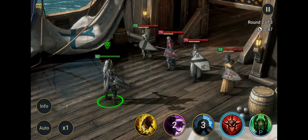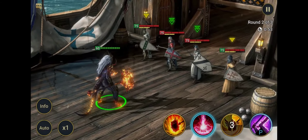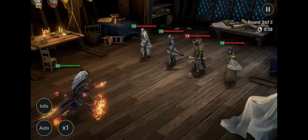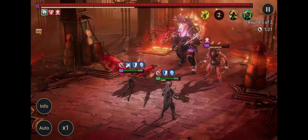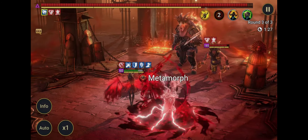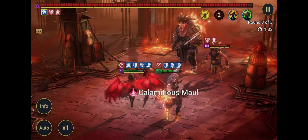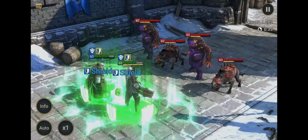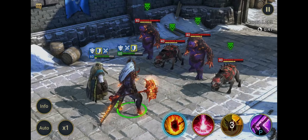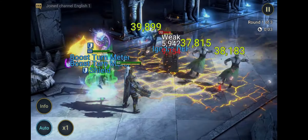Whenever a Mythical Champion uses their Metamorph skill, they'll get an extra turn and all of their skills will have their cooldowns reset, except for the Metamorph skill itself. Metamorph skills also can't be affected by Masteries, Artifacts, or anything else that might increase or decrease cooldowns. A couple more things to keep in mind when switching forms: you'll keep all buffs and debuffs when changing from one form to the other. Same goes for HP — you keep the same HP percentage across both forms, even if the max HP is different. However, shield buffs won't change their value — a 10k shield buff in Base Form will still be a 10k shield buff in Alternate Form. Finally, Mythical Champions will always start a battle in their Base Form.